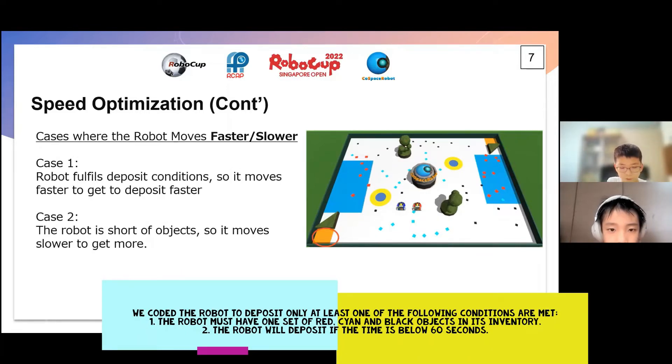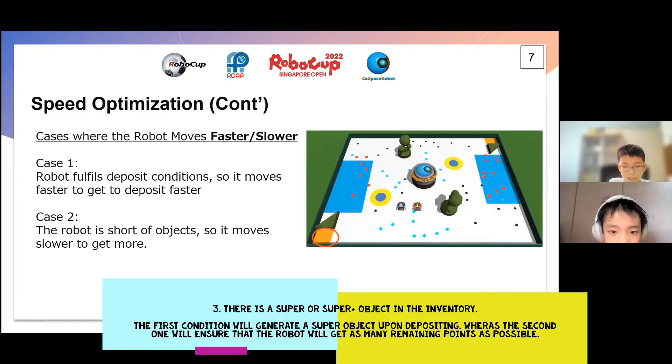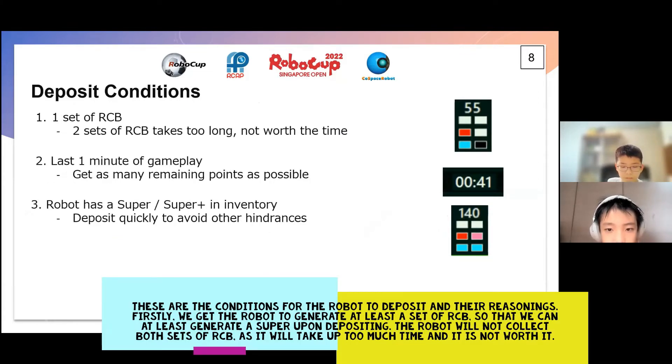We coded the robot to deposit only when one of the following conditions are met. The robot must have one set of red, cyan, and black objects in its inventory. The robot will also deposit if the time is below 60 seconds, or there is a super or super-plus object in the inventory. The first condition will generate a super object upon depositing, and the second will ensure that the robot gets as many remaining points as possible. The robot will not collect 4 sets of red, cyan, and black, as it will take up too much time and is not worth it.